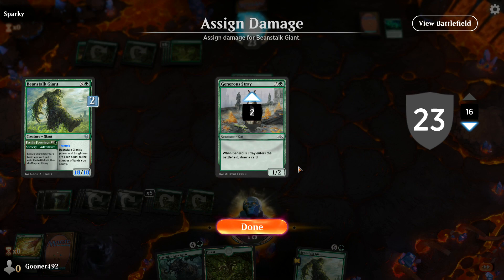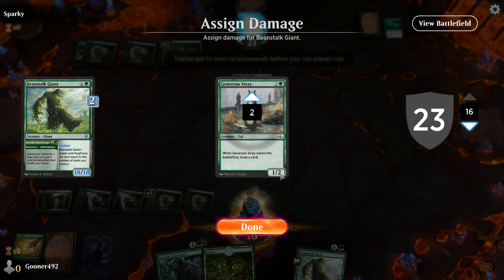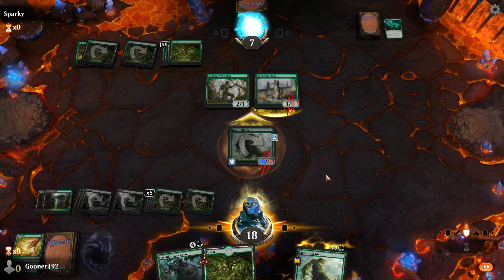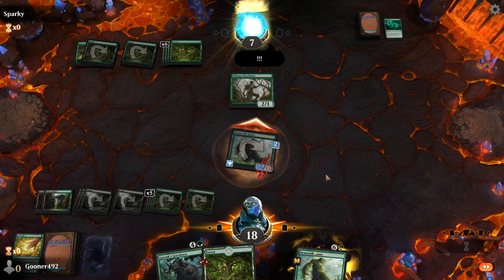Let's attack and see what he does. He's going for the block. Because this guy has 18 power and 18 toughness, the Generous Stray is obviously going to get obliterated. The Generous Stray has one power — that deals one damage to my 18 toughness, bringing it down to 17. My 18 power brings his two toughness down to negative 16, so it's going to die. And there it is — that's Magic the Gathering for you.